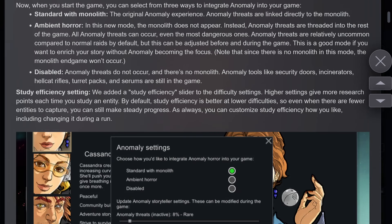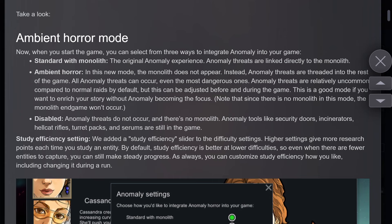So you have three choices here. You can do standard with monolith — that's the anomaly we've been running up until this point. You can do ambient horror, which means we don't have the monolith but we still get the anomaly things happening. For better or worse, you could have an easy run and get some cool tech and neat rituals that could really boost your colony up, or you could have some horrific things happen that you are not prepared for. This definitely helps thread the content from anomaly in a lot better with the base game.